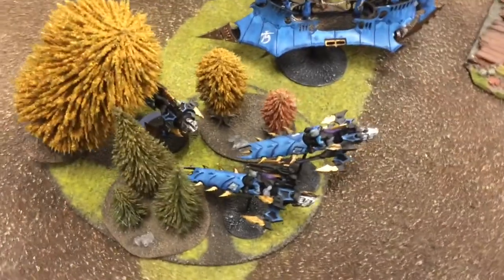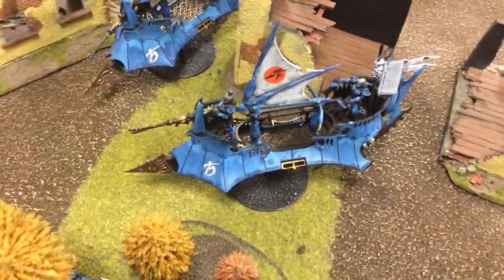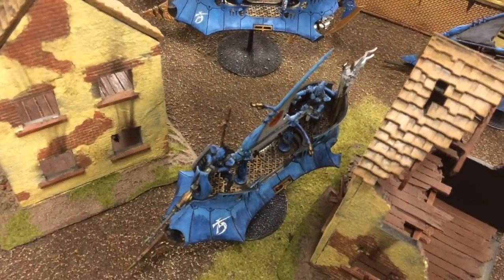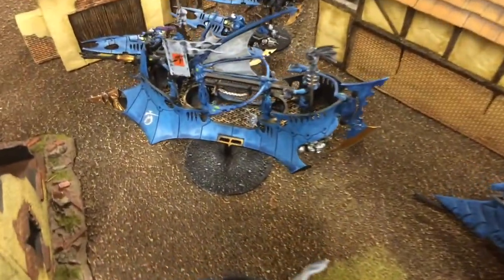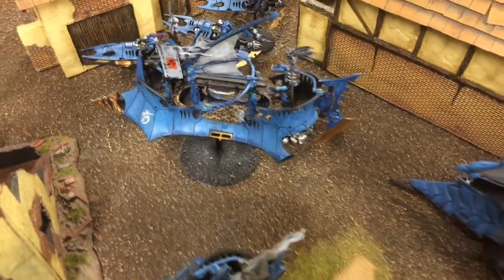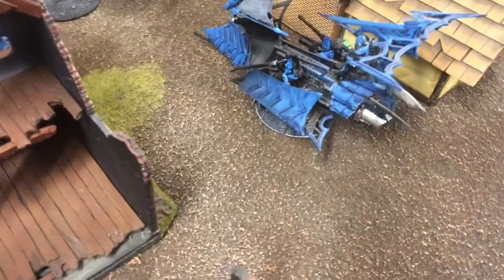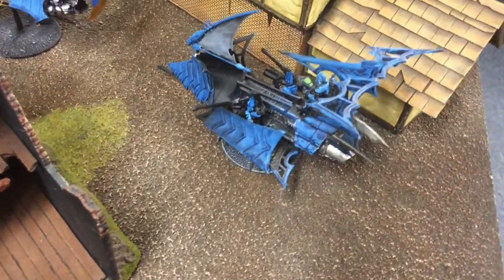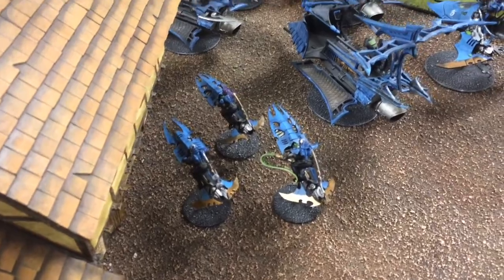On the Dark Eldar side, my Reavers are sitting in the bushes — they just have a Heat Lance. We've got 10 Warriors with a Splinter Cannon in that Raider with a Dark Lance, same thing with this Raider and the far Raider over there. That one also has 10 guys with the Splinter Cannon. Back here we've got my Ravager with 3 Dark Lances — I went with just the basics. I didn't put really any upgrades on anything except for the bikes, which have Cluster Caltrops and a Heat Lance.